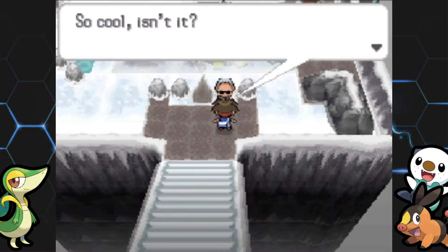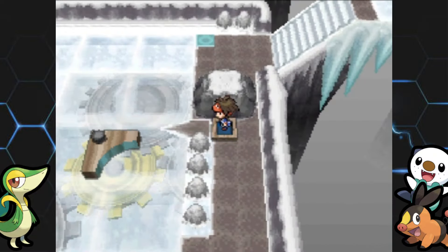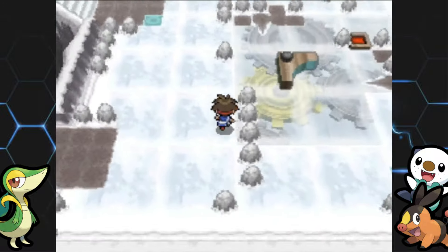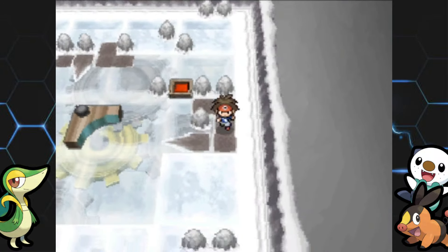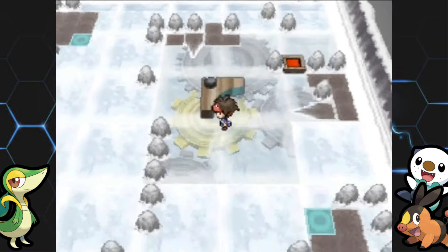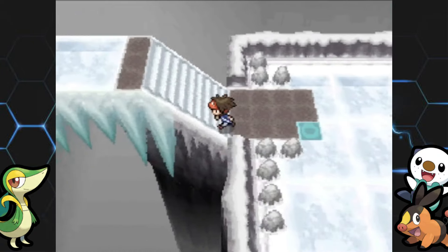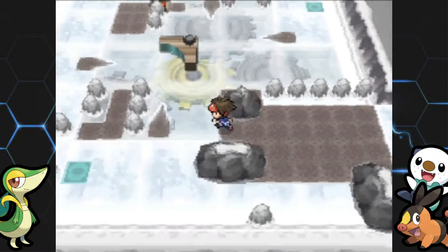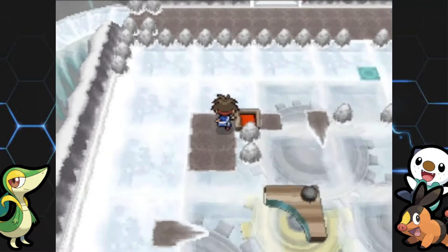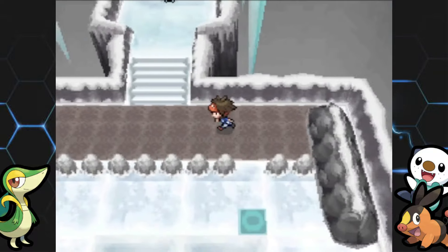Here's the former Icirrus City Gym. I don't think there's much to do in here — the puzzle's still there but no trainers. Brycen's gone — he's a big movie star now over at Pokestar Studios. This place is just completely abandoned. Look below us, it's just a giant pit — I'm not sure what you'd even turn it into.